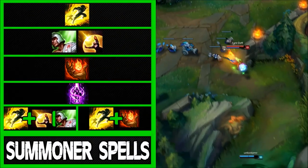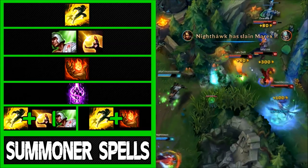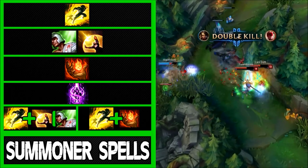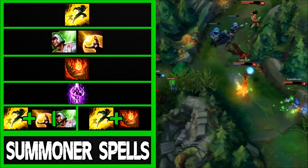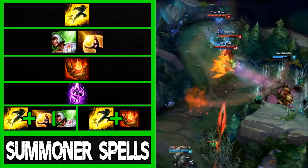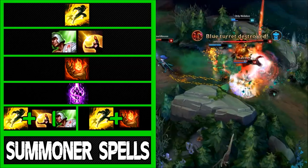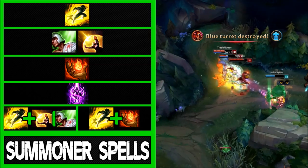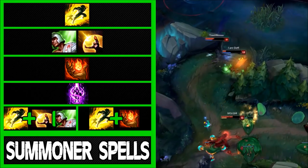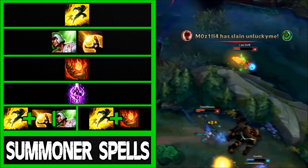Summoner spells. You're going to want to pick up Flash for its mobility — this goes for basically every mid laner. From here you have a choice: pick up Heal or Barrier for a middle-ground defensive and combat spell if you're slightly scared of your enemy laner's burst. Ignite increases your burst damage at level 6 and usually gets you a level 6 kill. Versus sustained laners like Swain, you can pick up Ignite as well. Overall, I generally advise Flash and Ignite versus most average lanes; if versus a bully or bursty laner, grab Barrier or Heal.